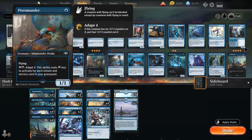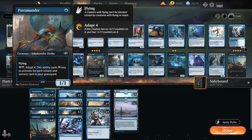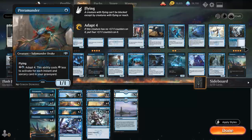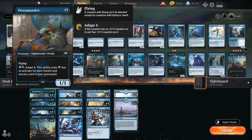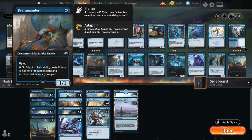At 1 mana we also have the full playset of Terramander as a 1-mana 1/1 flyer. It can also adapt 4 for 8 mana, but costs 1 generic mana less to activate for each instant and sorcery in our graveyard. So in the late game we can potentially activate this for very little and turn it into a nice 5/5 flyer, which can definitely close out the game very quickly.